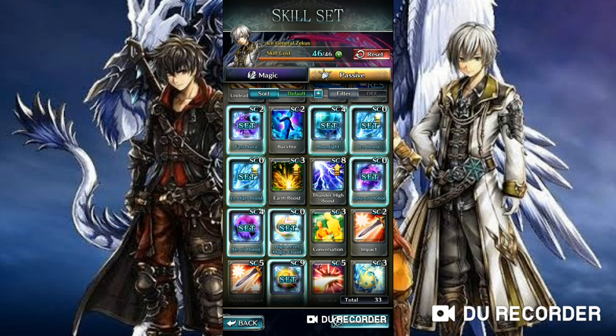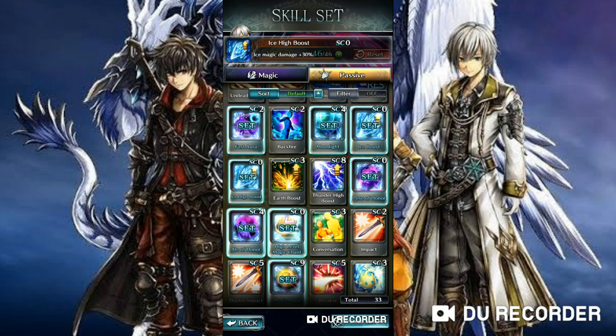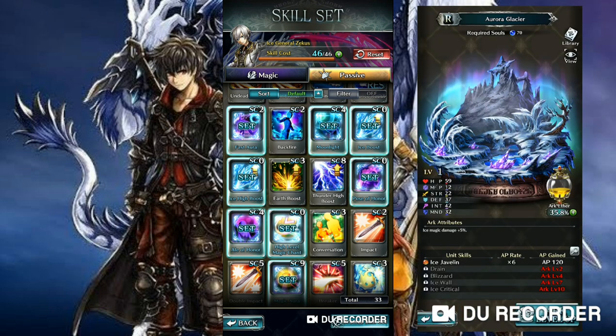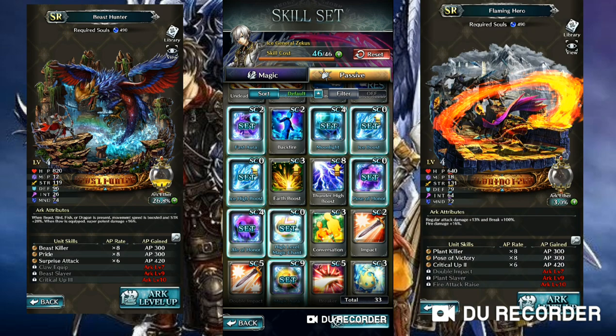Zeekus has Diamond Dust as his tier 3 spell, which is ice elemental damage. Naturally you want to look for passives that increase ice elemental damage as much as possible. Luckily, Zeekus already has two in his skill tree: Ice Boost, which increases ice damage by 10%, and Ice High Boost, which increases ice magic damage by another 30%, stacking to a total of 40% — really huge. You also want Ice Critical for Zeekus so his spells can deal critical damage, and then look for passives that increase critical chance and critical damage, which are Critical Up 1, 2, 3 and Aim Vitals.